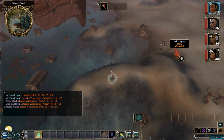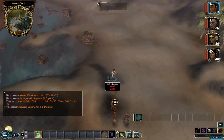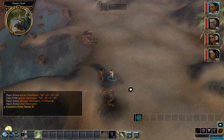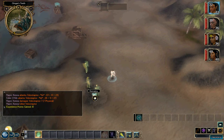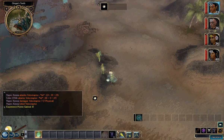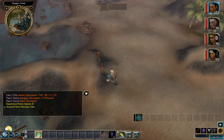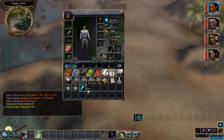Here we have an enemy, and we're just going to let the archers kill it. Most non-human enemies, when you kill them, will drop something — in this case a dinosaur claw, which is an item that can be used. Some of them can be used for crafting, some you can just sell. This one you actually need for a later quest as well, so hang on to the dinosaur claws.